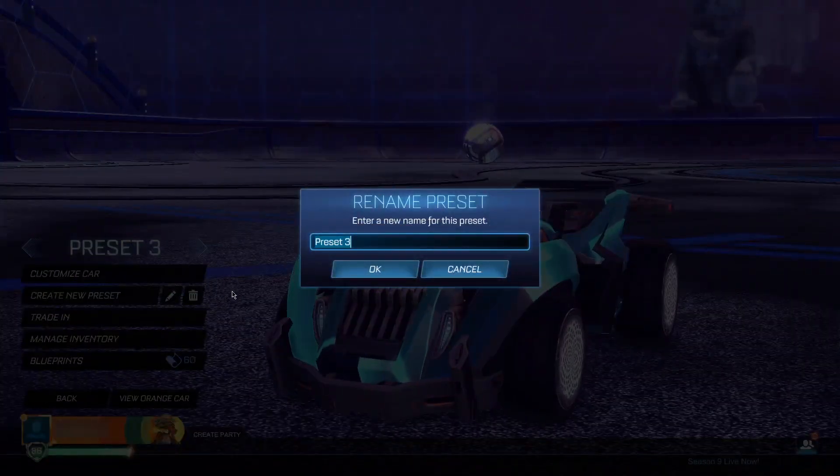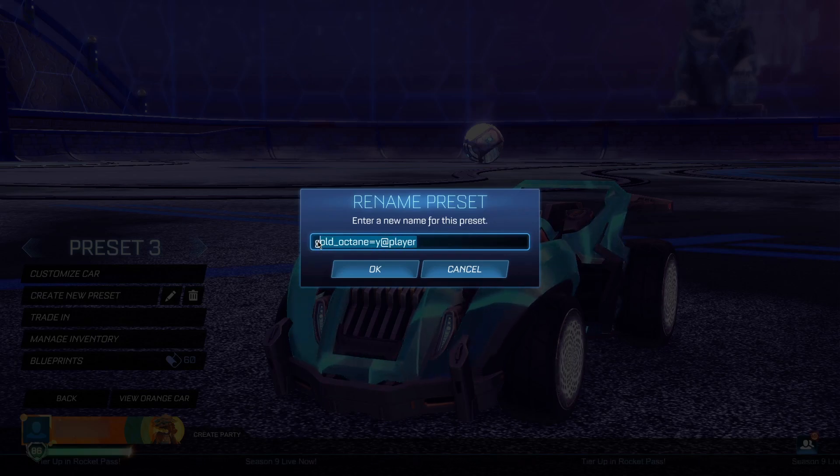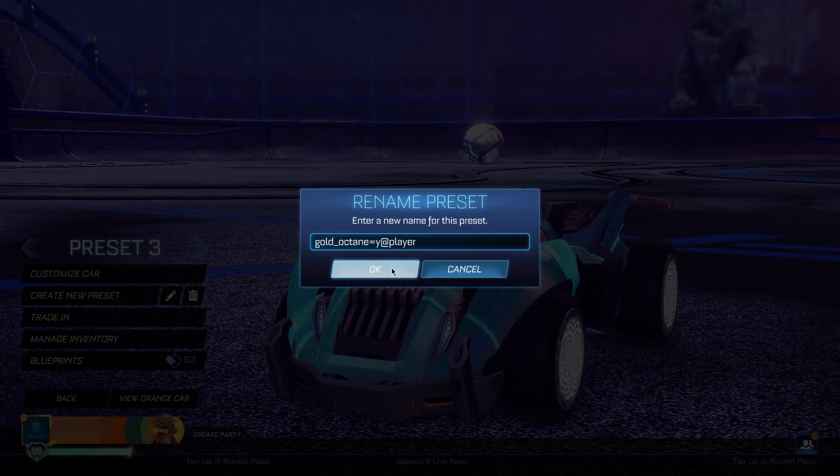Once you've equipped the Hot Shot body, go ahead and rename the preset. Type in exactly: gold_octane=y@player. It's very important this is typed precisely — gold underscore octane, then equals, then y, then at player. This is the code that will allow you to get the gold Octane for completely free. When you've typed it in, click OK.